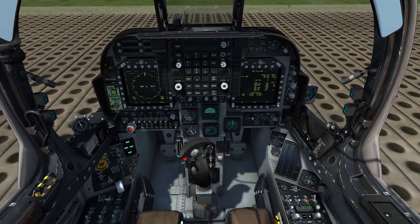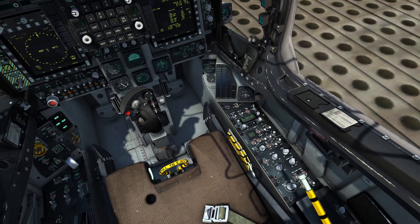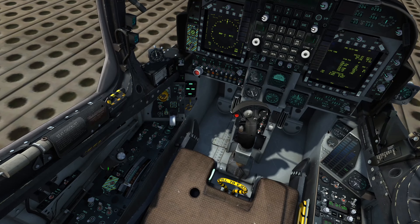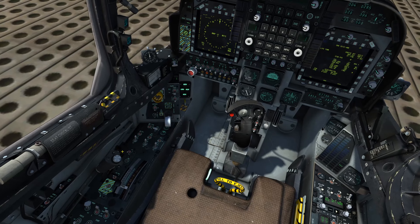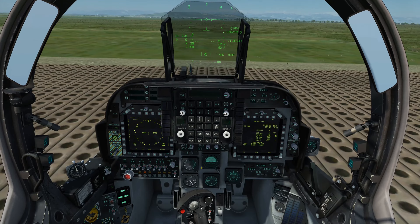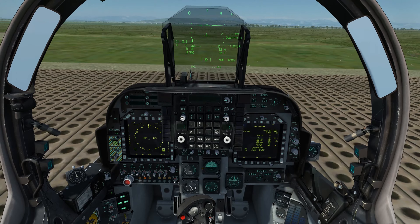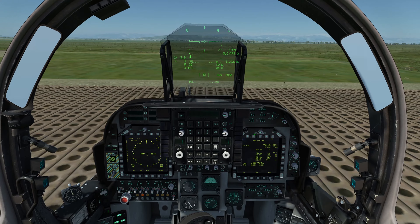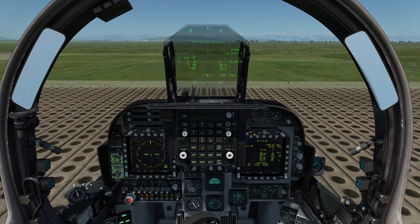I'm ready to do a vertical takeoff so I'll enable the ejection seat with the lever to my right. I'll disable the parking brake found below to the left side of the throttle, and at this point I'll enable the H2O for the engine, hold the brakes, throttle up, release the brakes, and begin a vertical takeoff.